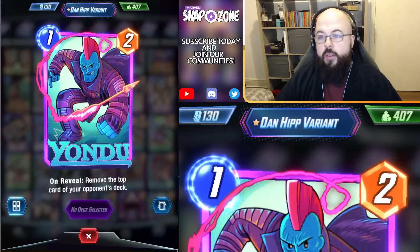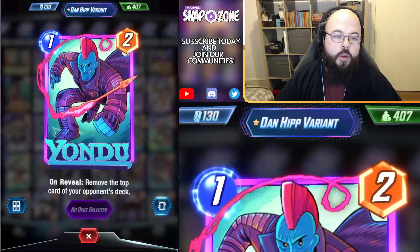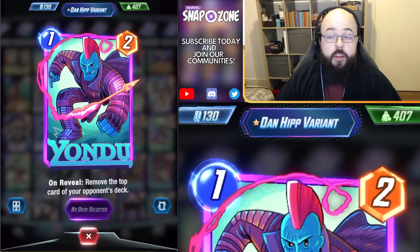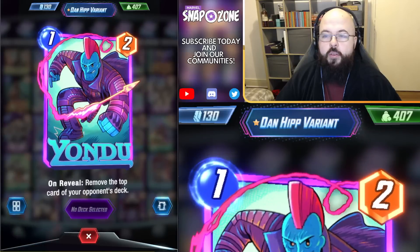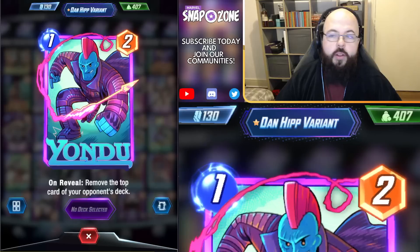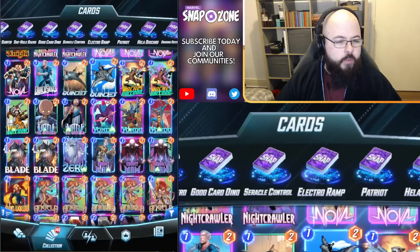Speaking of Dan Hipp variants, another one that I love is the Yondu. I think the art coming out of this is incredible and I can't wait to upgrade it a bit more — it's pretty recent to my collection as well. Just like what we said about the Wasp, it's a lovely card with that comicky art style. Doesn't feel cheap like some of the pixel variants do. The cape being animated in the background is a nice touch as well. I just love Dan Hipp's style — you'll see a few of those as we go.